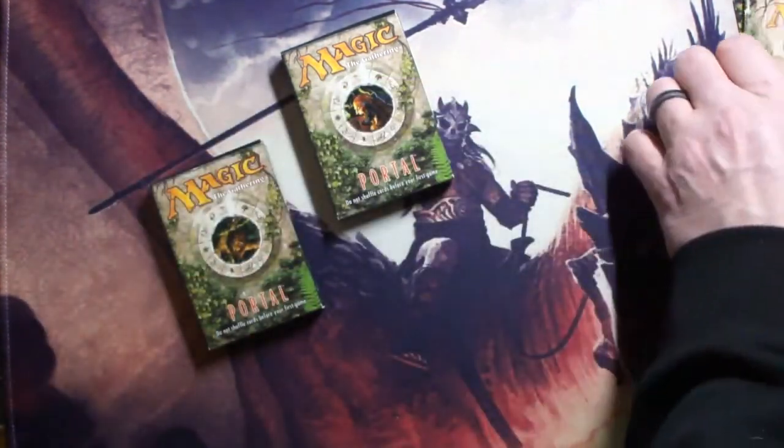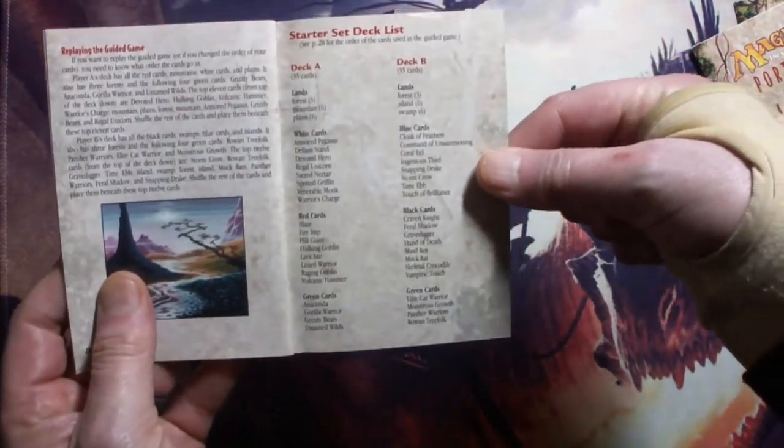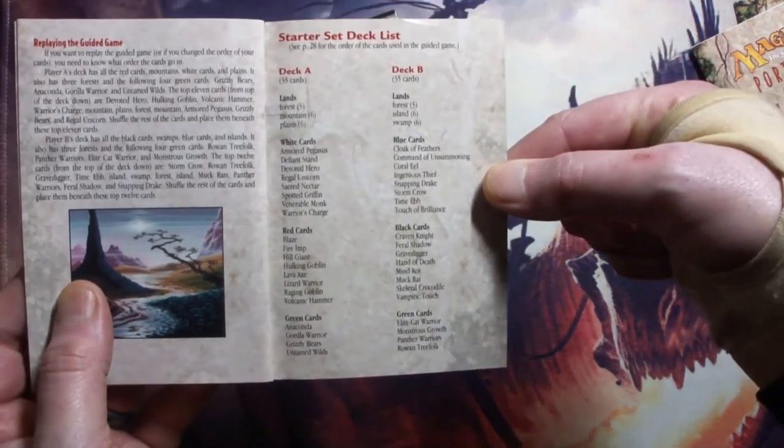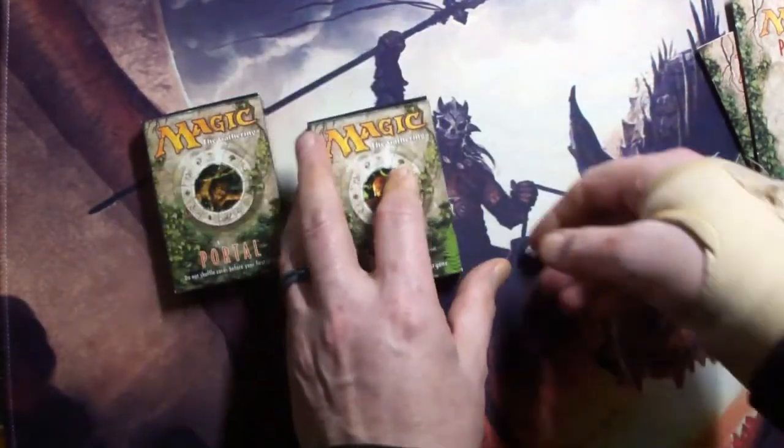CompuServe — that shows you how old it is. And at the back of the play guide it gives you a list of the cards in the deck. So let's have a look.